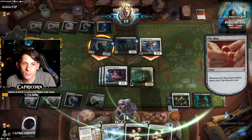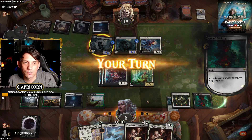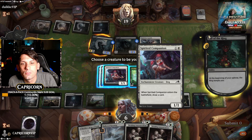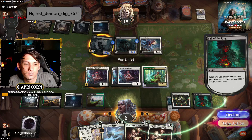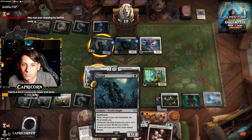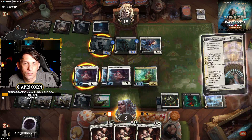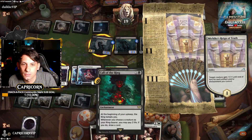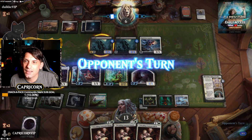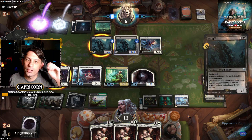No block. We might block next turn, we're not blocking this turn. Ring tempts me. Swing, get back our life, put him at six, pass the turn. Call of the Ring putting in some work there.